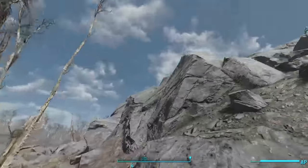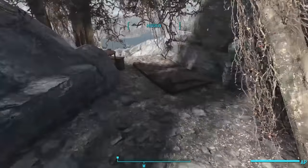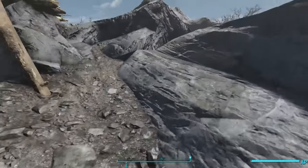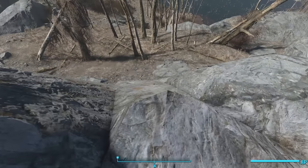North of the chimney, we climb a large rocky hill, and at the very top we see a lean-to built from logs. This is somebody's home, and it's got a great view overlooking the Sanctuary Lake. We see an ammo crate, a cooler, and a piece of jet.